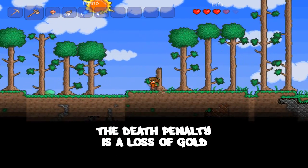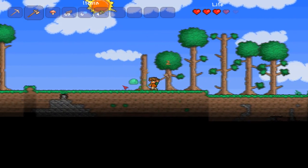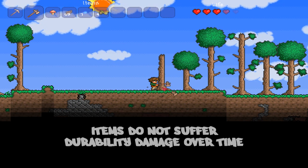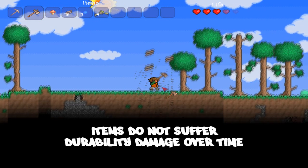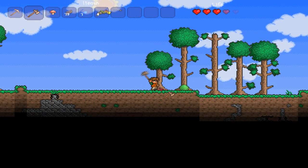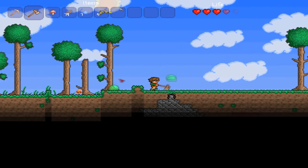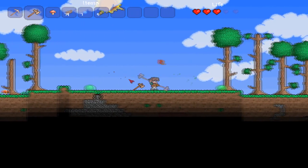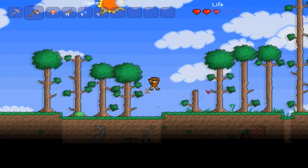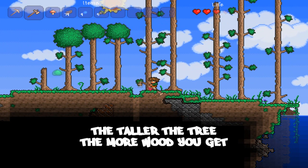You gotta be able to protect yourself from those guys. I was hoping for some really tall trees, but this looks pretty good. We're just gonna have to cut down more trees. We could look around and see if there's taller trees. Oh, here we go — this is way better. There's also some copper under there too.